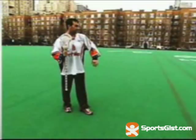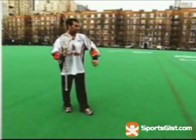There's also the roll dodge — another very fun dodge. I want to step like I'm going one direction, get my defenseman to drop step, I use my body to shield my man, and I rotate, quickly going up field with my head up.